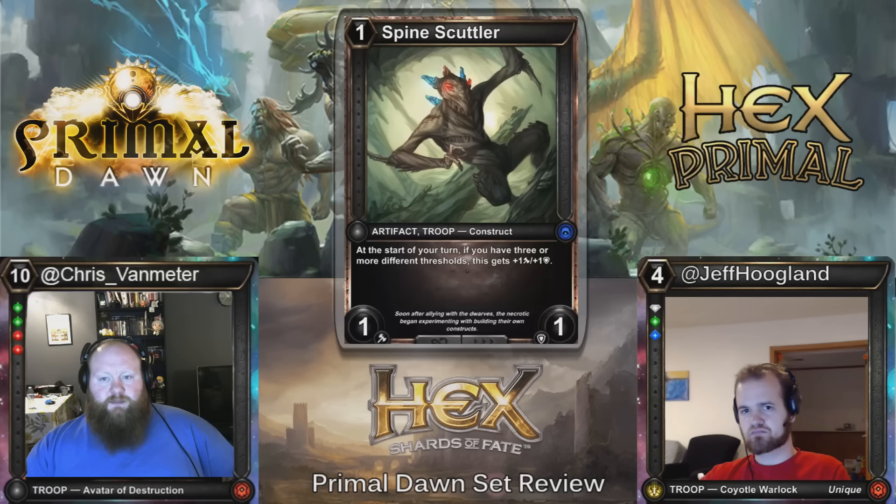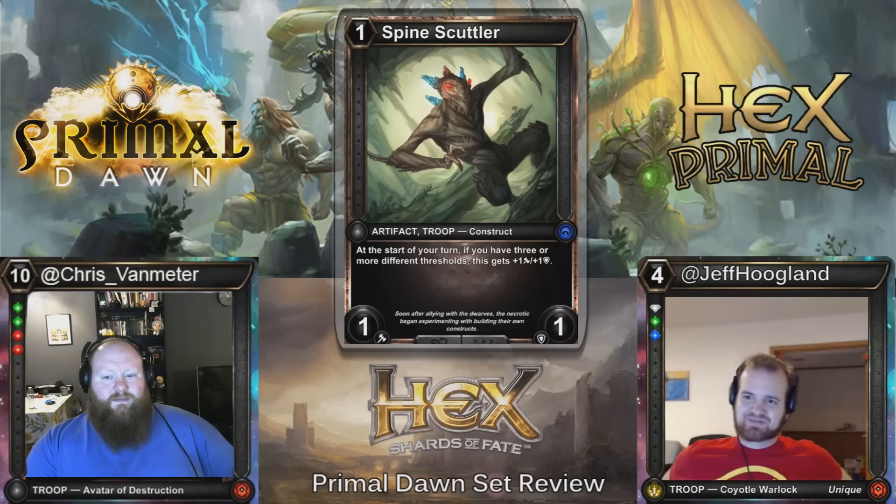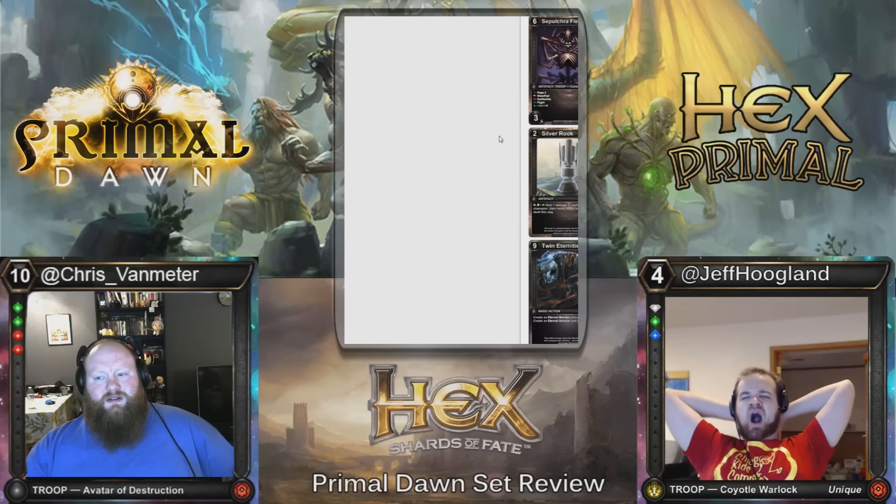Here we have Spine Scuttler — one-cost, 1/1. At the start of your turn, if you have three or more different thresholds, this gets a permanent plus one, plus one. Probably not constructed playable — miserable top deck. If you're playing a multi-shard five-shard deck, you're probably more controlling than aggressive, so you don't really want a 1/1 for one anyway. And it's not going to be growing until like turn four, which is slow.